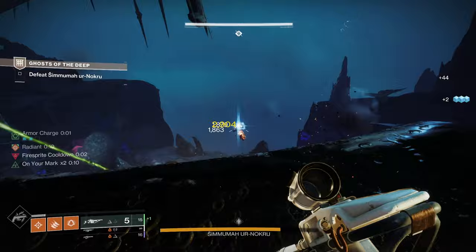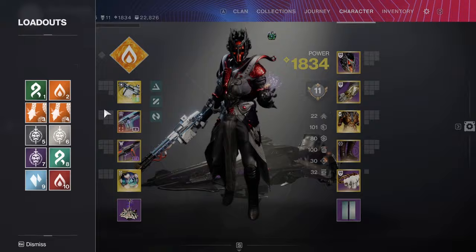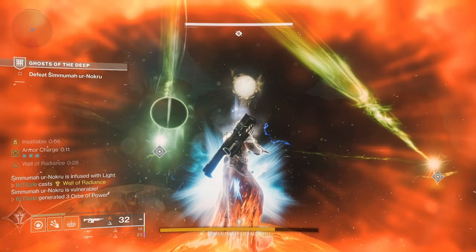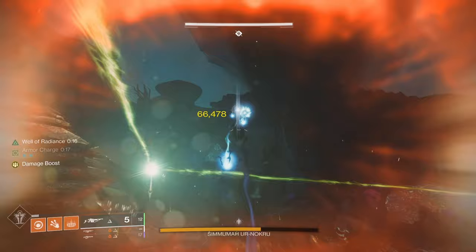For Warlock, I recommend Well of Radiance and Apotheosis Veil for damage. Leading up to damage, I used Mantle of Battle Harmony with healing grenades. When damage would start, I would pop the shield with Arbalest and then chuck a grenade or two at the boss, which procs Revitalizing Blast. Fusion grenades and Touch of Flame are the way to go here. Apotheosis Veil is great to run because you can use healing grenades leading up to DPS and then get fusion grenades for DPS. You can also throw a grenade at your feet for the annoying thrall that rush you during damage. On my best phase I did well over a third of damage, so a 3-phase is very possible.